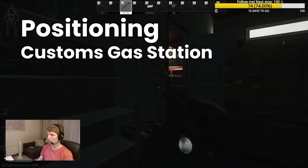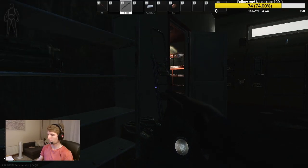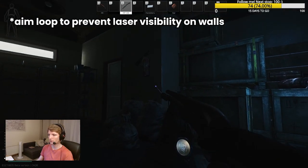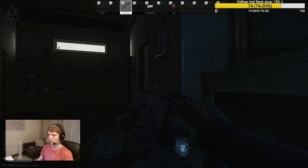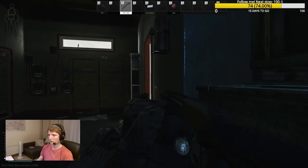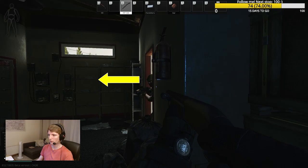This first clip shows the importance of positioning yourself well. I had two situations that went very differently in the same location, both of which I had the advantage in. I knew that someone was about to come through this door, and so I was lying in wait. But if we look at how I'm positioned here, when they appear, their movement is going to be lateral, which makes it much harder for me to aim. I am no Shroud, and we have to make life easy for ourselves. I also didn't have my cursor position aimed properly at head height, which could have made all the difference in this case.